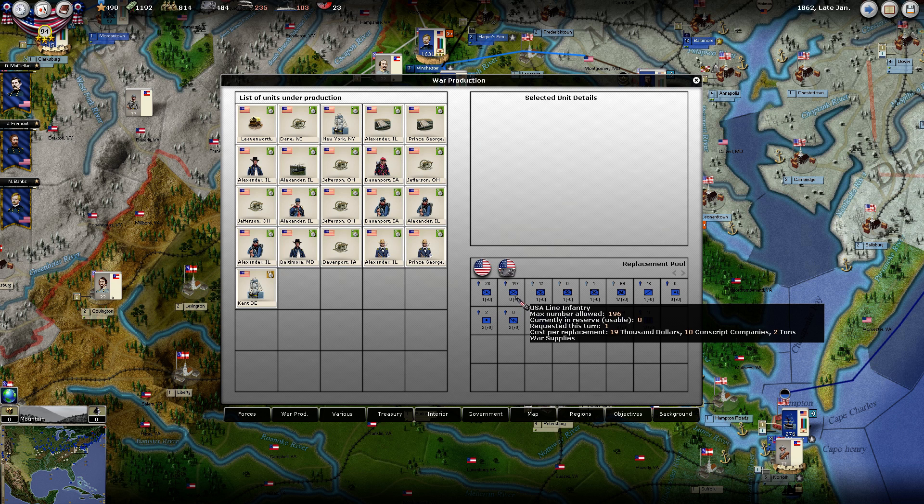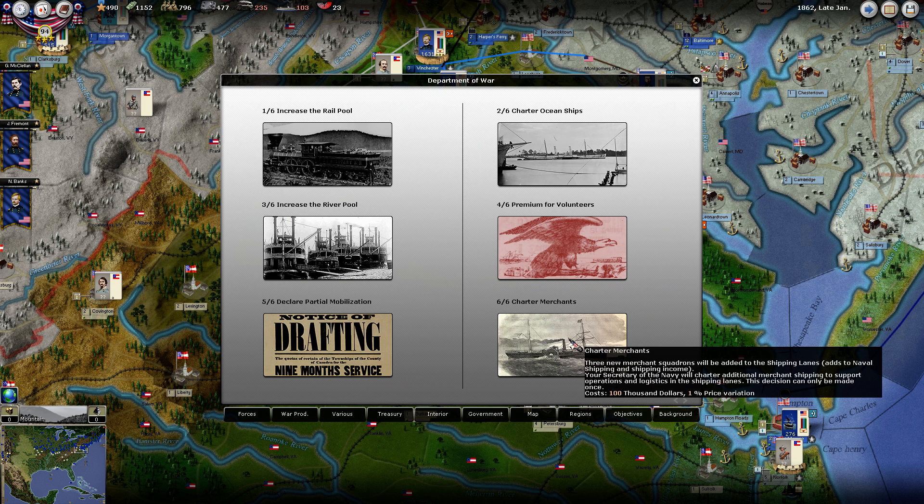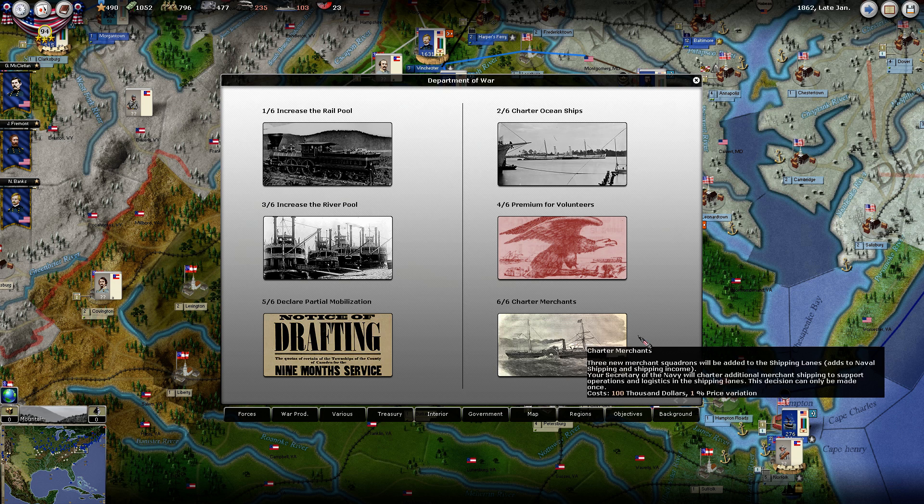Everything that's got something - let's pop a couple in there. Put one there. I think we're good here. This Charter Merchants, I would like to do that. This is going to give us some more of those merchant ships out in our shipping lanes. They bring in money and war supplies. So I'm going to do that for $100,000.